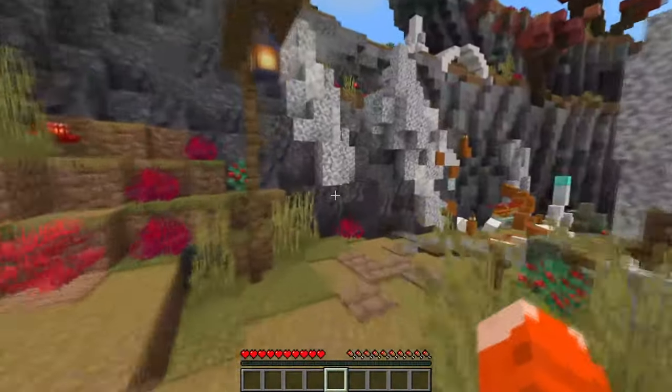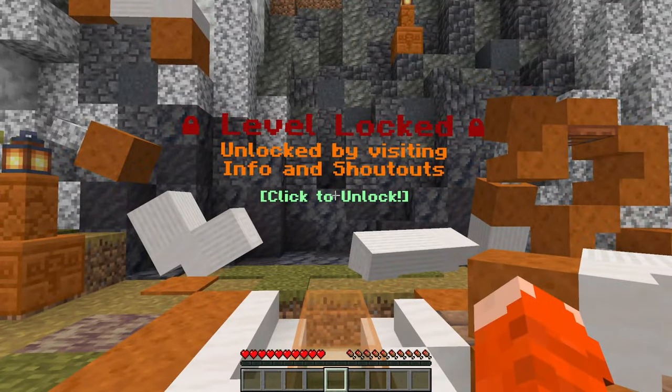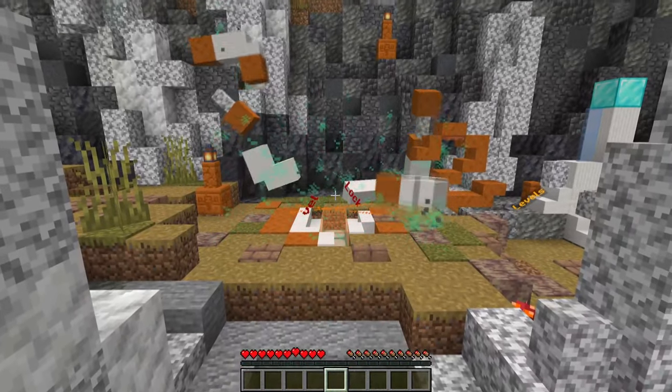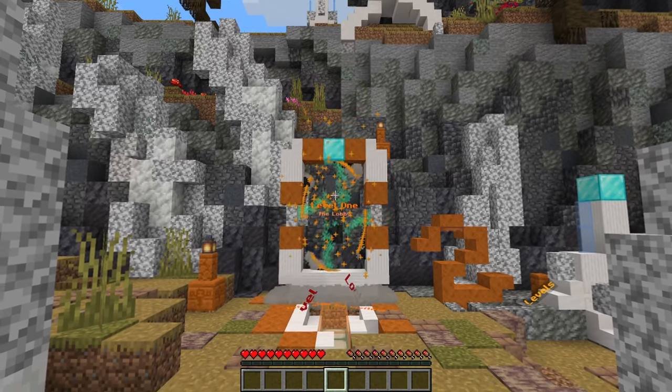Now that you have done the prerequisites, travel clockwise on the path around the central area to come across the first unlockable level. Right-click the click-to-unlock text to start the animation. Once it is done, you may proceed through the portal to start the level. Each new level will be further down this same path.